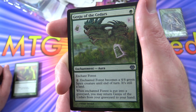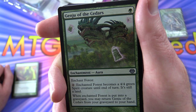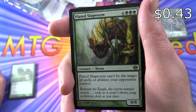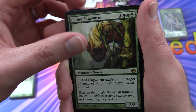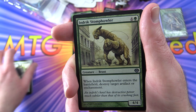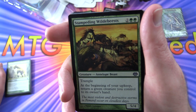Genju of the Cedars - enchant forest, pay two and it becomes a 4/4 green spirit creature until end of turn, still a land. When it's put into a graveyard you may return it to your hand. Plated Slagworm - a rare, can't be the target of spells or abilities your opponents control, an 8/8 for seven. Massive beast there. Krosan Tusker - you can cycle it and search your library for a basic land card. Indrik Stomphowler - allows you to destroy target artifact or enchantment, we get two of those.